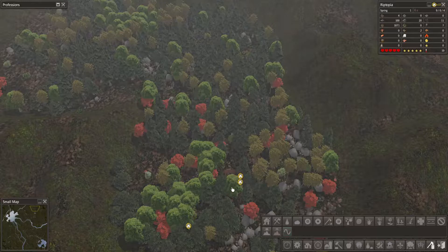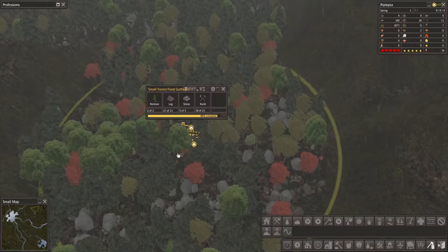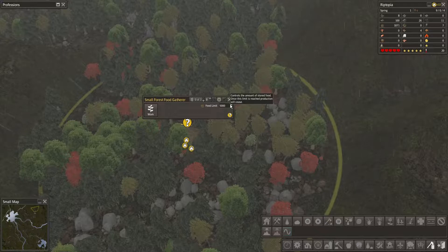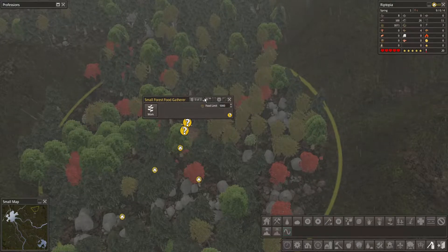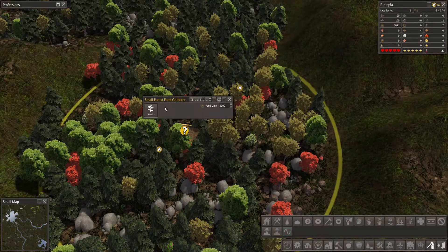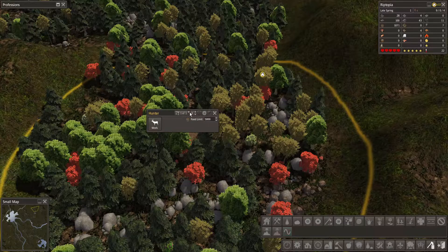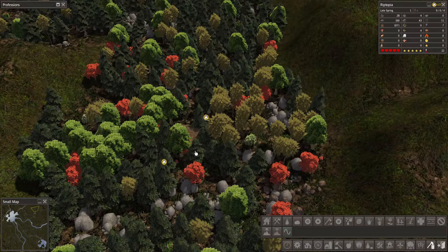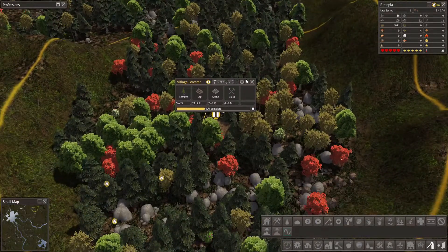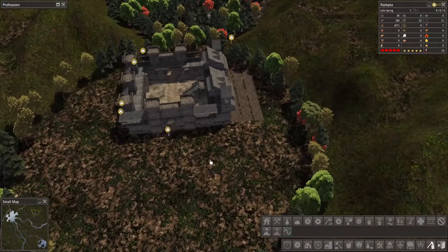We've got 10,000 food stored so that'll come in handy. I want to hopefully see them building here. Let's click on them — food limit 5,000, let's keep 5,000. I'm going to put one person on you straight away. And we've got the hunter — that can only have one as well but I think we can increase it. We'll leave the village forest for now — that's fine.